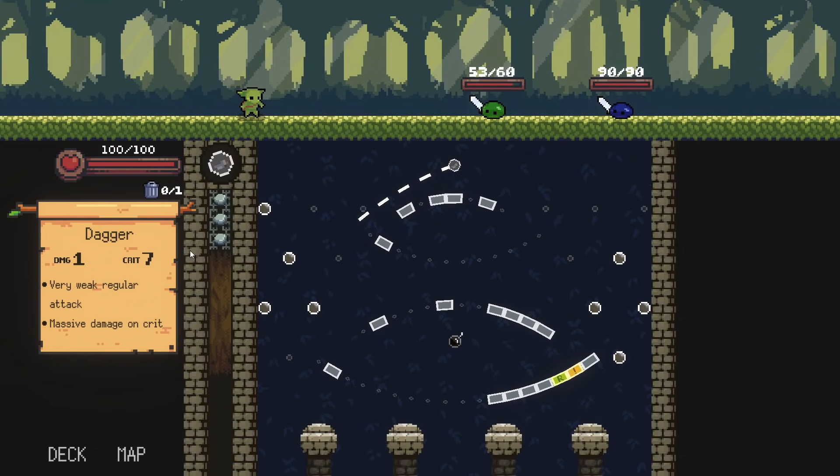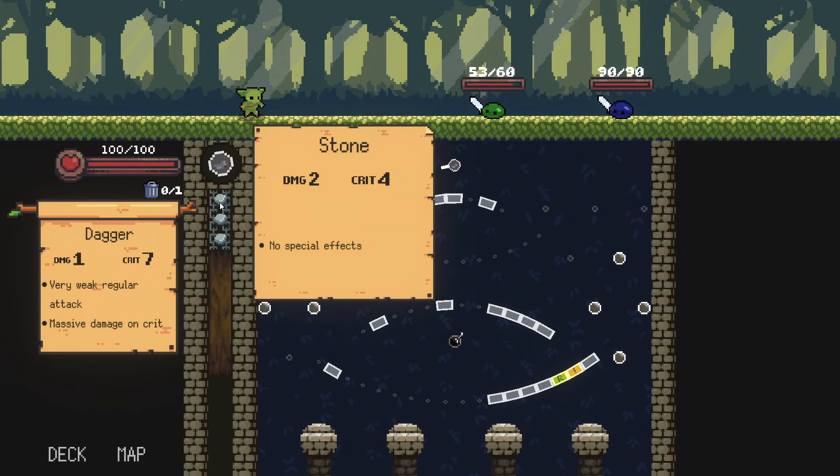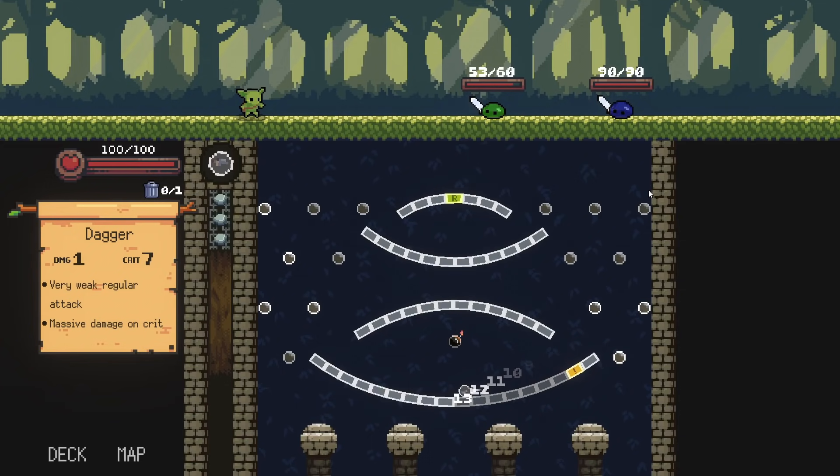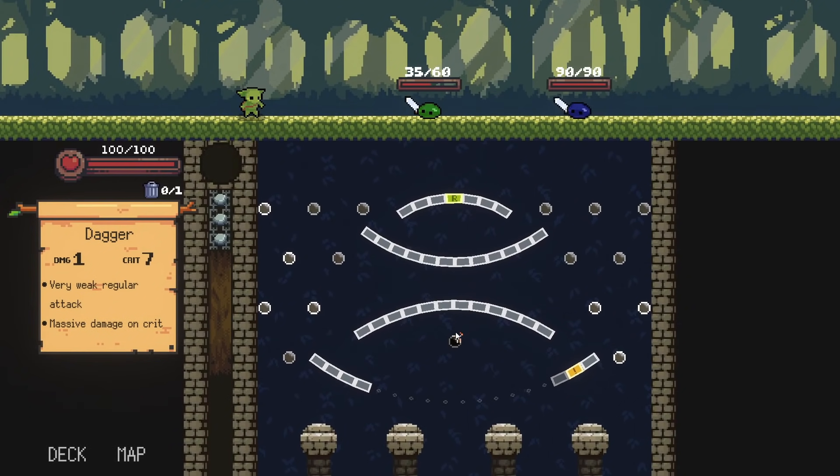The trash can actually allows us to trash a current item we have — we can do it once. I can right-click but I'm not going to because I want to use the dagger. I can right-click and go to my next thing, so you can kind of plan your turns ahead a little bit. It's a more forgiving kind of style. So we have hit the bomb, and unfortunately missed the crit, which is insanely sad.